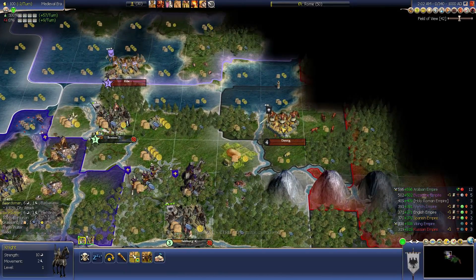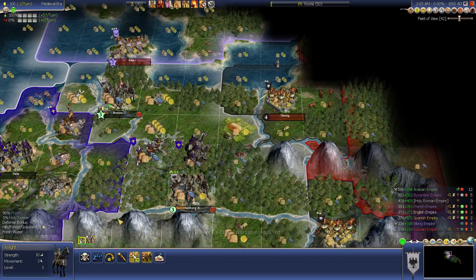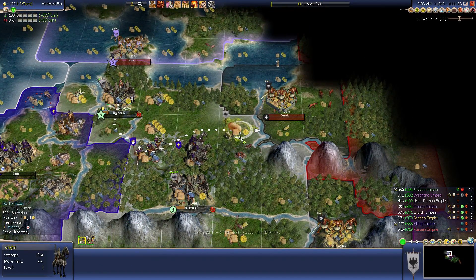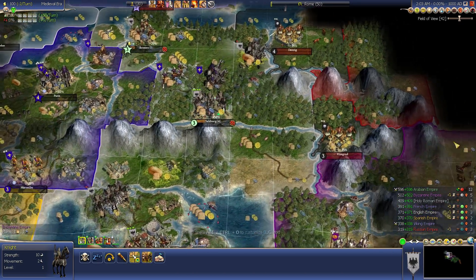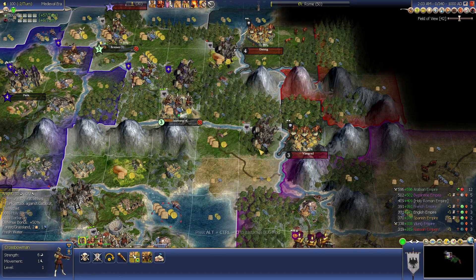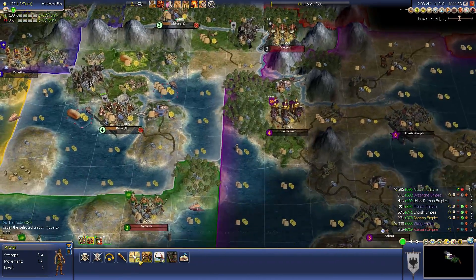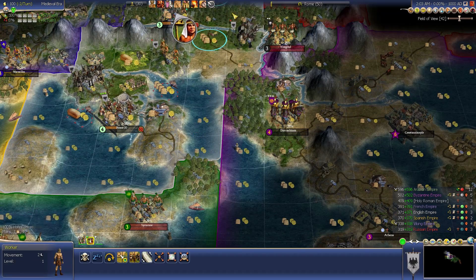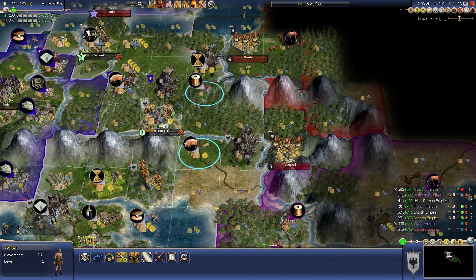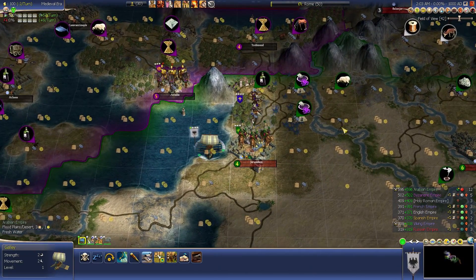Now it's important to remember that I have a couple of free wins against barbarians. I'm playing on Noble difficulty, which is the default — it puts you on even ground with the rest of the AIs. So I'm going to see if I can capture any of these barbarian cities because that's going to help me expand. We're probably going to want to use this archer to defend Syracuse once we capture it. And we're going to build the pasture and the pig resource right there.